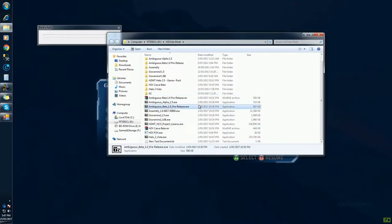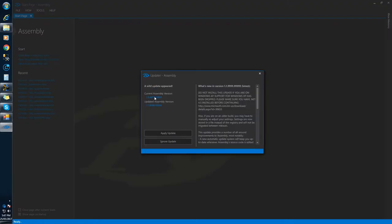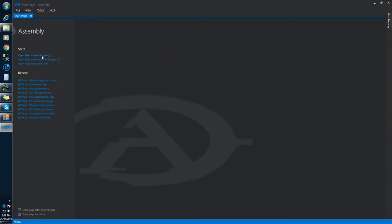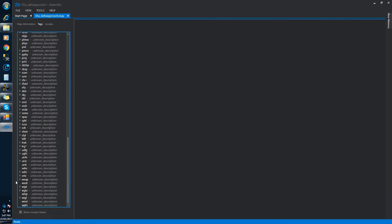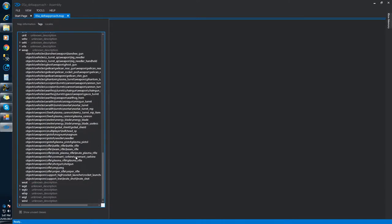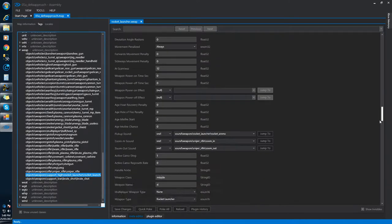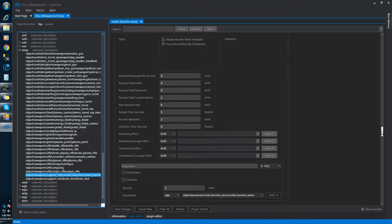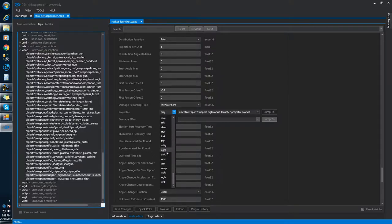Okay, so fire up Assembly. Open up Delta Approach. Go to Tags. I just need to make the rocket launcher shoot a Phantom instead of the rocket, for the sake of this tutorial of course. Phantom.